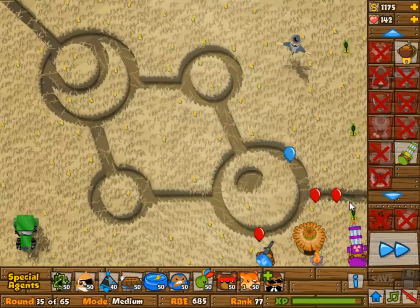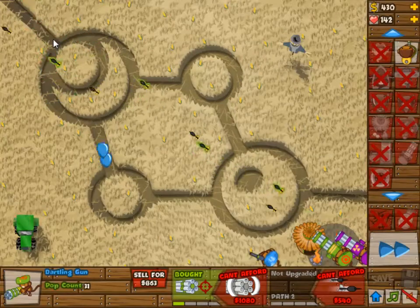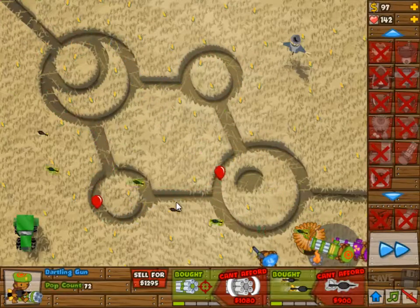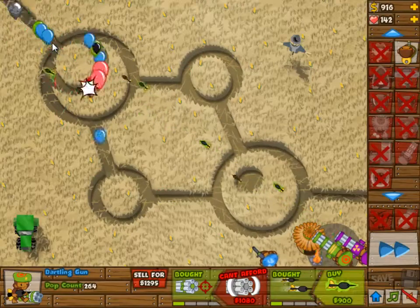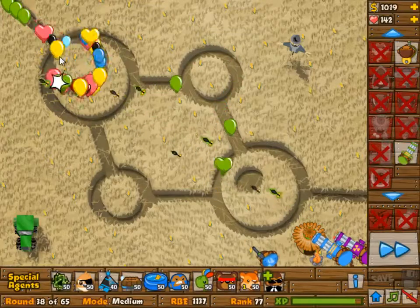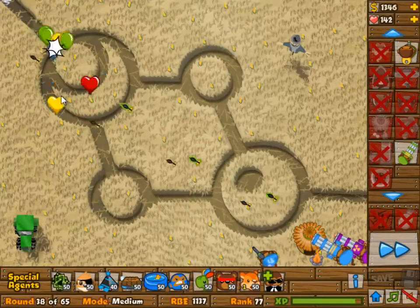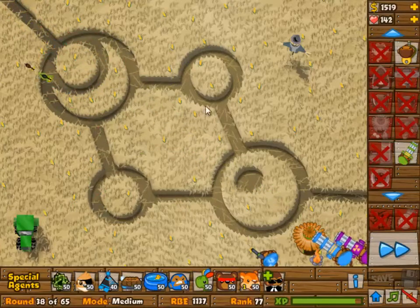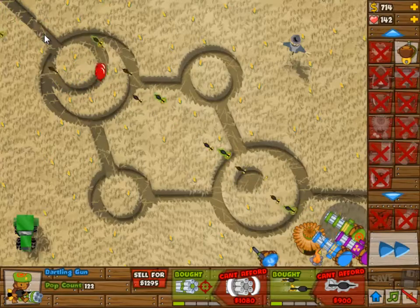Anyhow, I derped a little bit on some of the waves and lost eight lives here, but who cares? We have 150 so might as well use them. For now we have two dartling gunners — one of them is two and two, the other one is two and one — and then the sniper is, I believe, one and one.